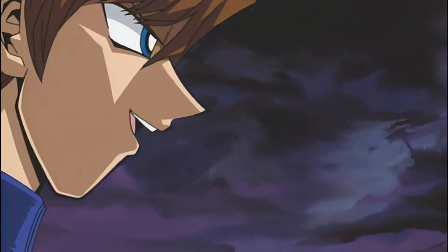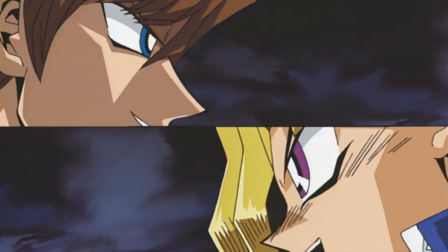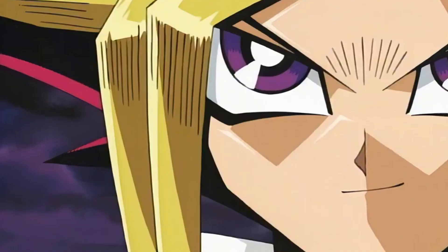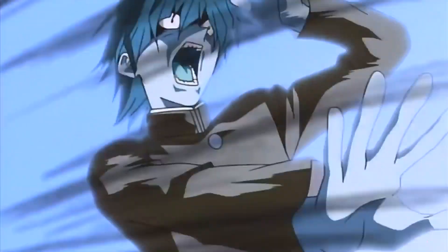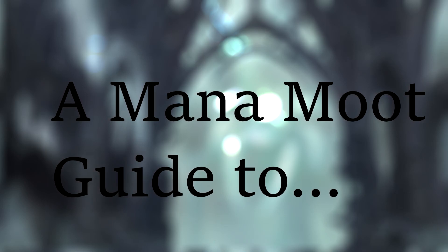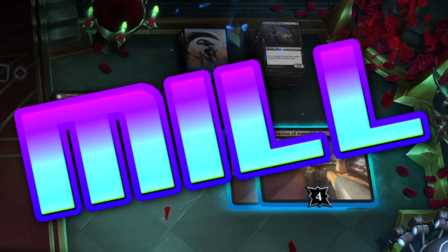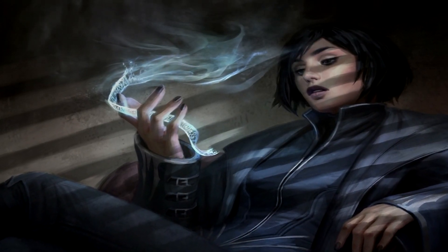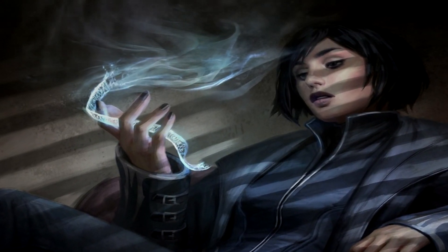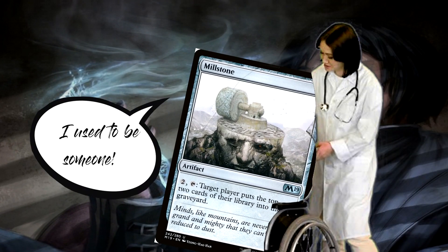Draw your last pathetic card so I can end this, Yugi. My grandpa's deck has no pathetic cards, Kaiba. But it does contain... So what even is Mill? An outdated archetype? Or something else?